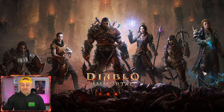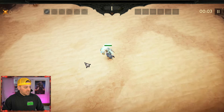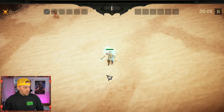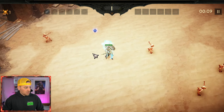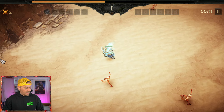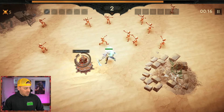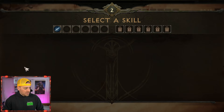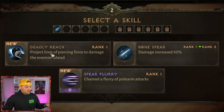We're entering for the first time as a Necromancer — we don't need to attack, all we need to do is move around. It looks like he just has this solo attack, and it auto-fires where it needs to fire, which is quite nice. It's strong enough to take out an enemy with each strike. It's the same stuff — Deadly Reach, damage increased by 50% for Bonespear and channel fury polearm attacks.